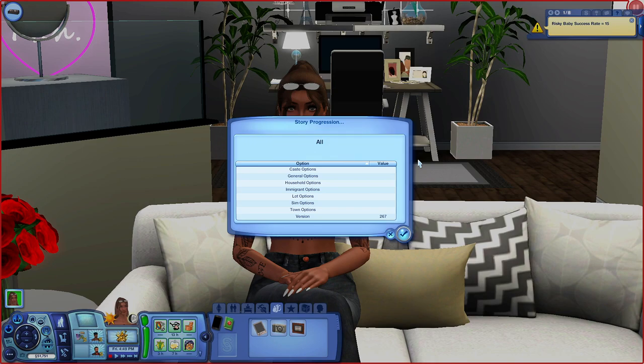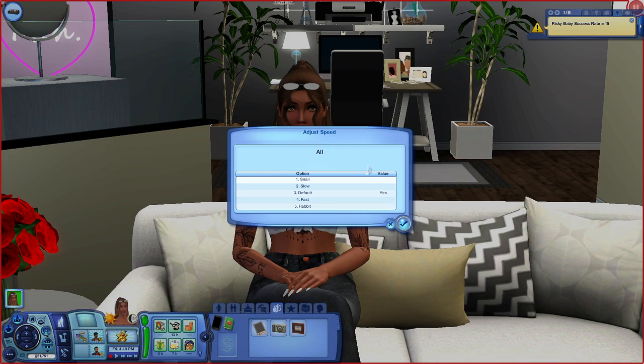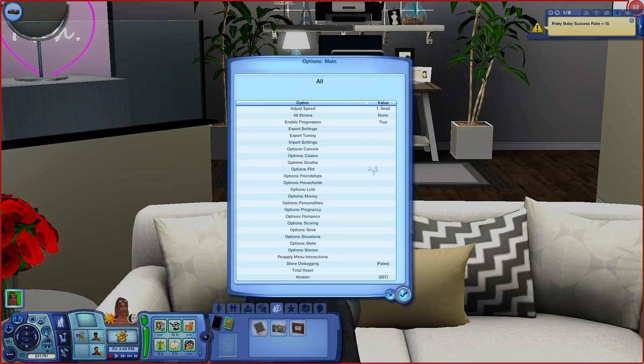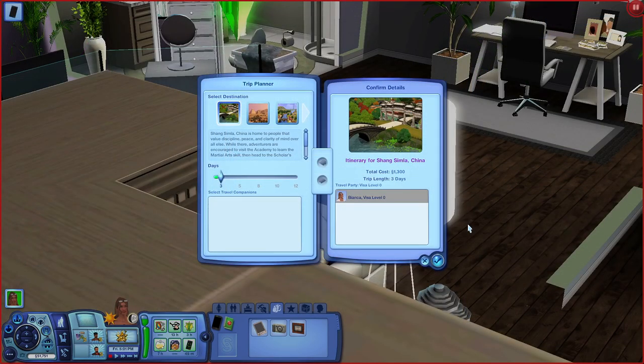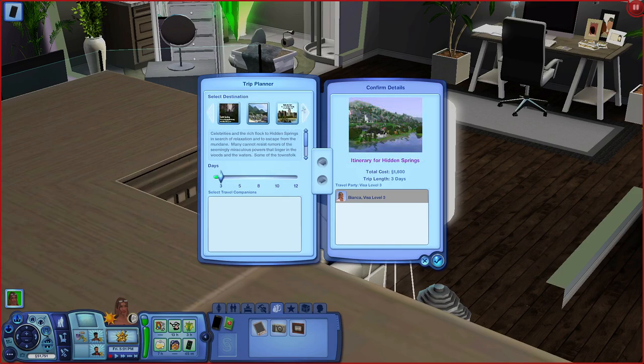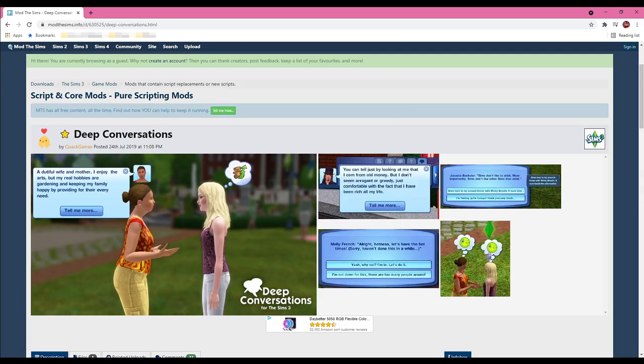Story Progression — I have a love-hate relationship with this mod. What bothers me most is how fast it makes your town move, especially with relationships. For example, you make a hot Sim for your Sim to date and that Sim is taken the next day. Luckily there's a fix: go into General, click Adjust Speed — it's set to default but I like mine at Snail. This prevents your hot Sim from being taken so quickly. Also, if you don't want notifications popping up, go into All Stories and choose your preferred option. Last but not least, the Traveler mod lets you travel to any custom or EA world and choose how many days you stay without needing visa points.